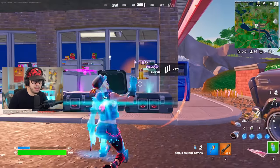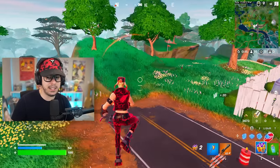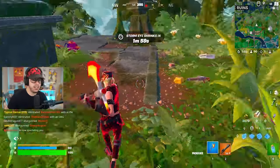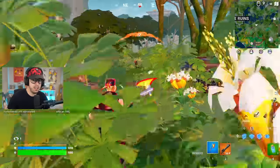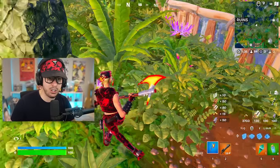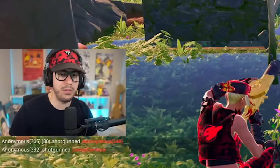We got a gold flapjack rifle from the hollow chest - that is actually massive. We're healing up, splashing out, and the guy went back to the lobby. Full HP, let's go. We got a Little Whip special serve too - things are going well for me, almost too well.